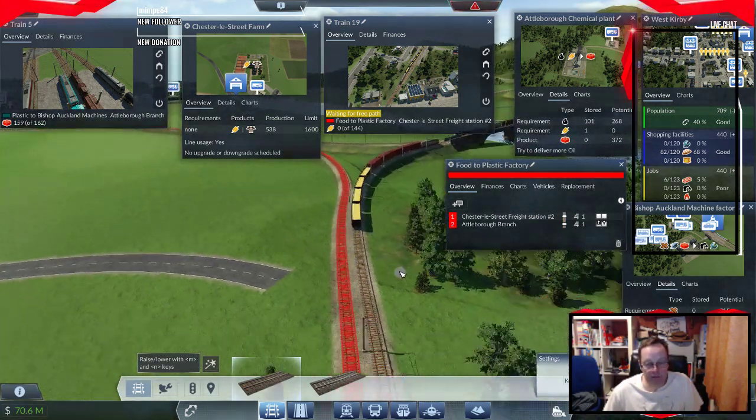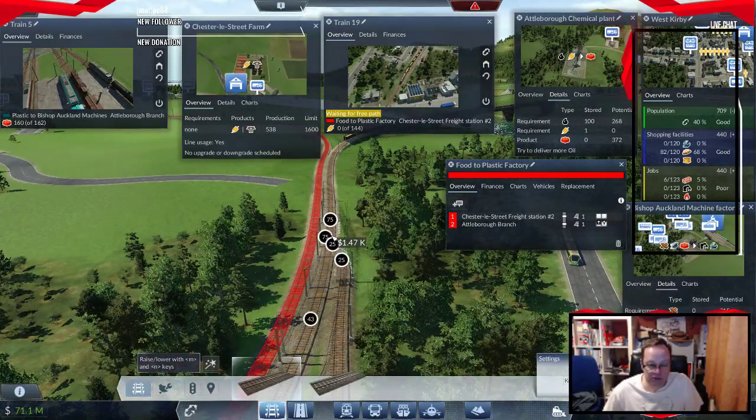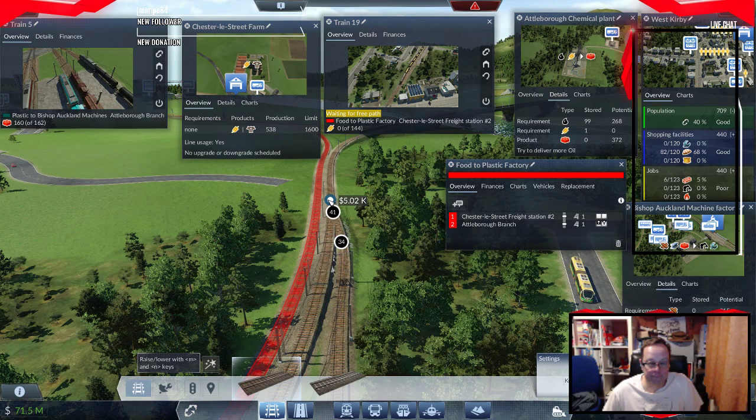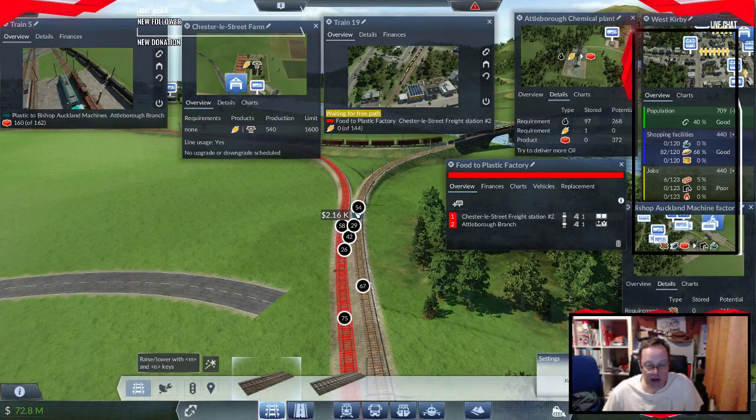Okay, the red route now appears to be working. This now needs to attach to here, doesn't it.